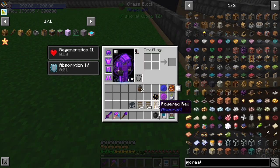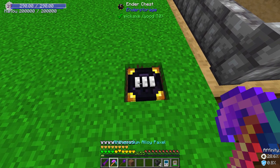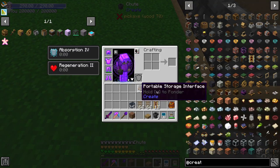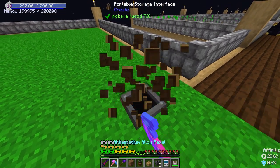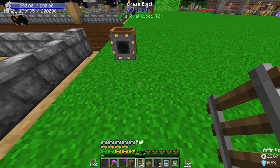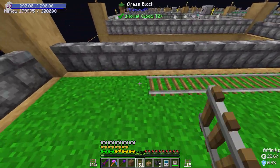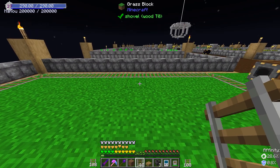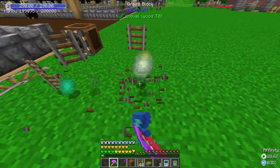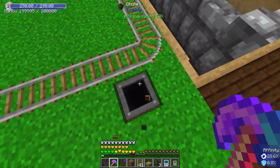Say I put the ender chest in the ground right here — I put the chute there, and then the portable storage interface will go here. I have to put it this way. Now I have to run this rail from here. This is the max size of our farm, about this wide. This will be an odd shaped farm — kind of don't want that, so I want to keep it even. I might actually have to move this.